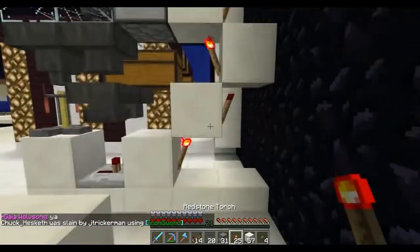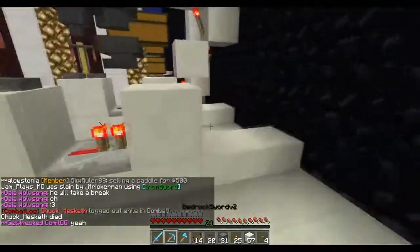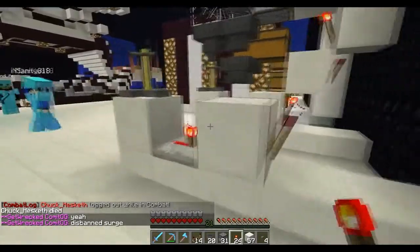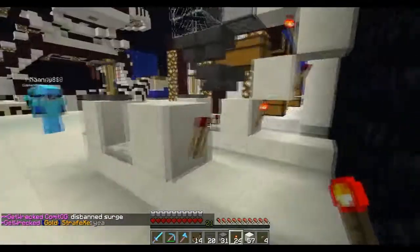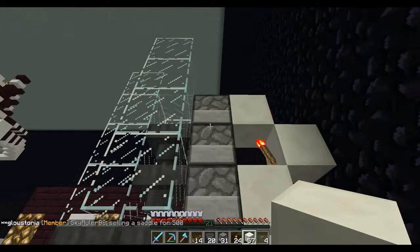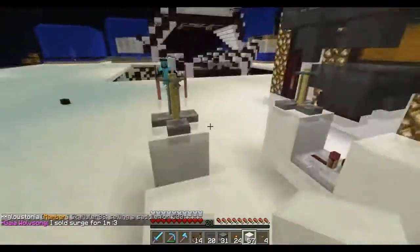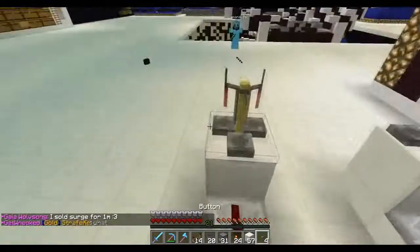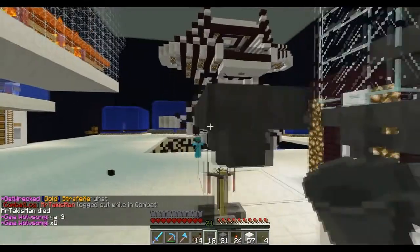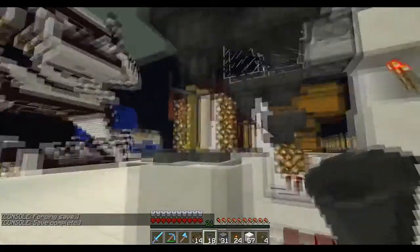Then you're gonna take your redstone repeater and place it so that if you push this button, it'll power this repeater and power this block. Next, you're going to have a diagonally facing redstone torch signal which basically powers itself off and on, toggling every time you push this button. Right behind the block being powered by the redstone repeater, you're gonna place a redstone torch, which should power off this block after you've placed your entire relay. Jump on top of the brewing stand and place a hopper right above it, then place a hopper next to it that feeds into the hopper above the brewing stand.